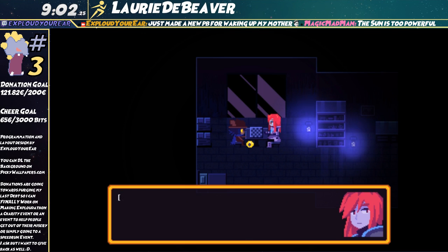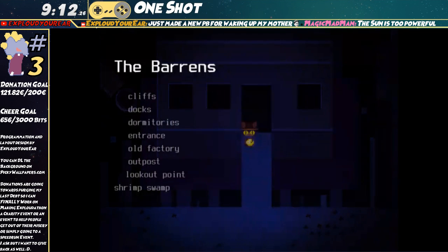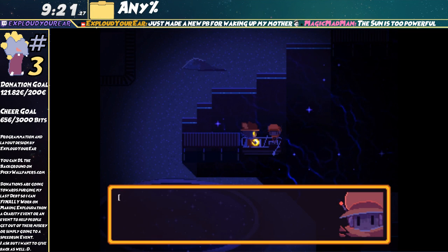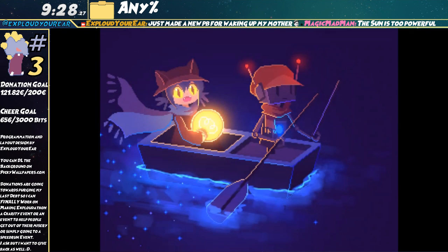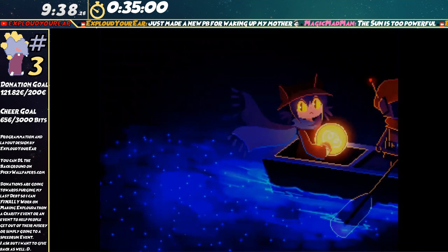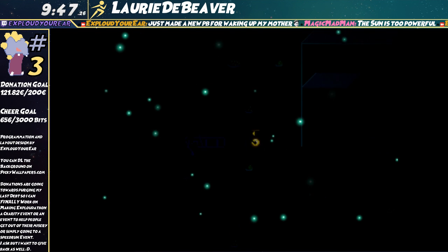I'm going to gloss over some parts of the story in any percent. There's a post-game chapter to this game — it was released about three and a half months after the game's release. There was an update called the Solstice Update, which introduced a whole new post-game chapter that really finishes the story and explains a lot about the normal game that you might not understand on your first playthrough. I'm going to be explaining some of what's happening in the story, but for the sake of simplicity I'm not going to be spoiling anything you learn in the post-game chapter.